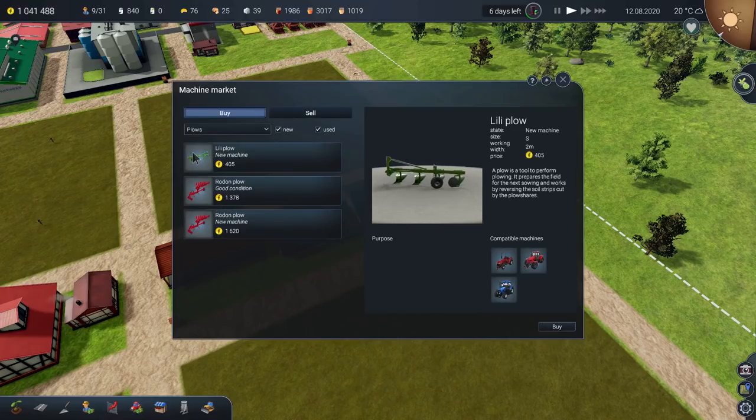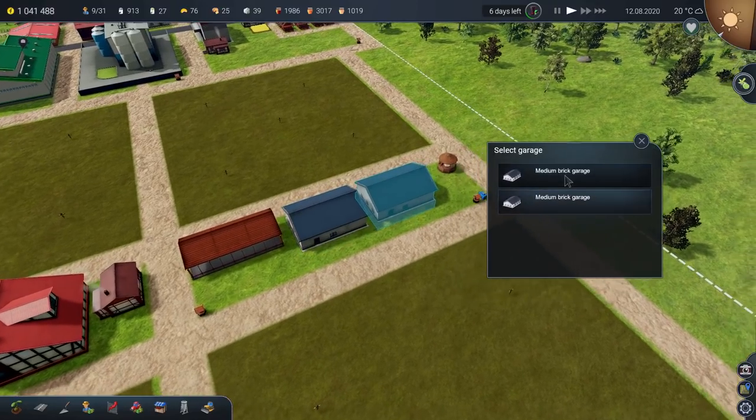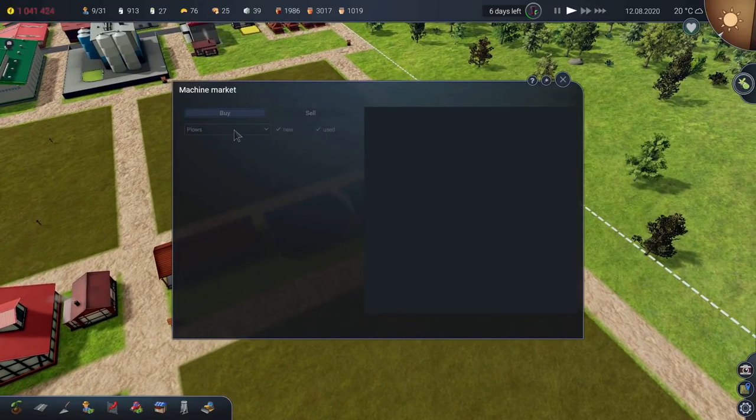Yes, it is a plow. So we've got the Lily plow which is two metres wide, or we might as well just have the Rodon plow because it's four metres wide. We'll just go for a new one — it's 200-something more, absolutely fine. Pop that into the garage, splendid.